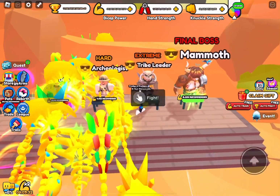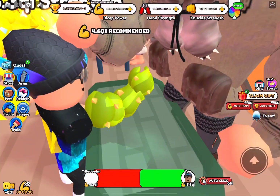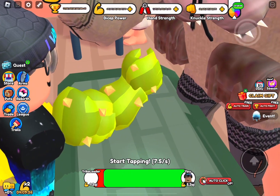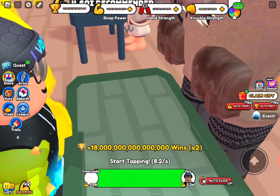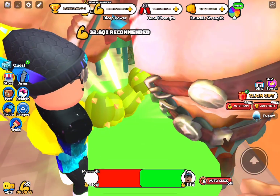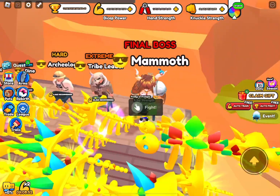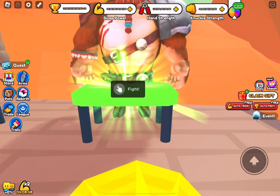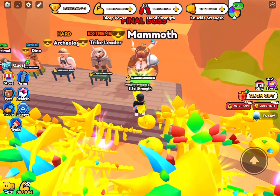Next we have the Tribe Leader which is a little harder, but I can still defeat him — still kind of easy. I can't defeat the Mammoth because he's 180 Kawaii and I only have 5.3 QI. It recommends you get 5.1 SX, so yeah that's pretty crazy.